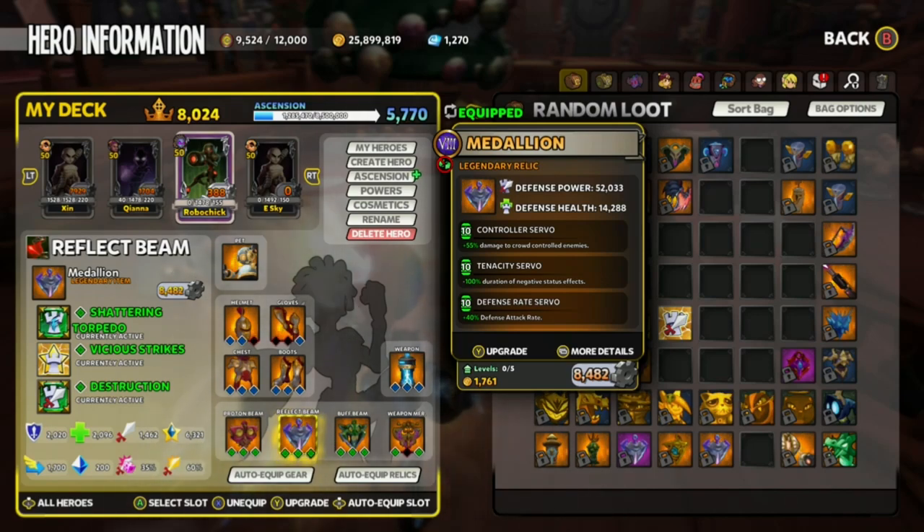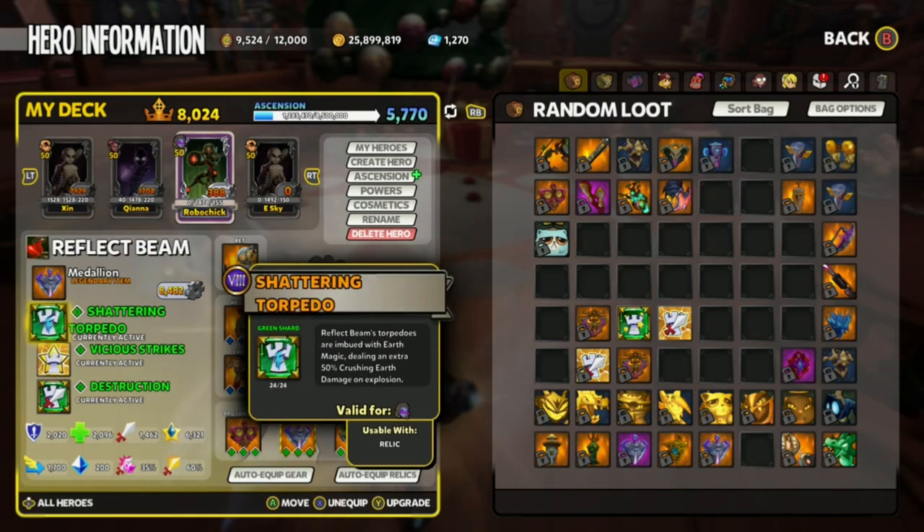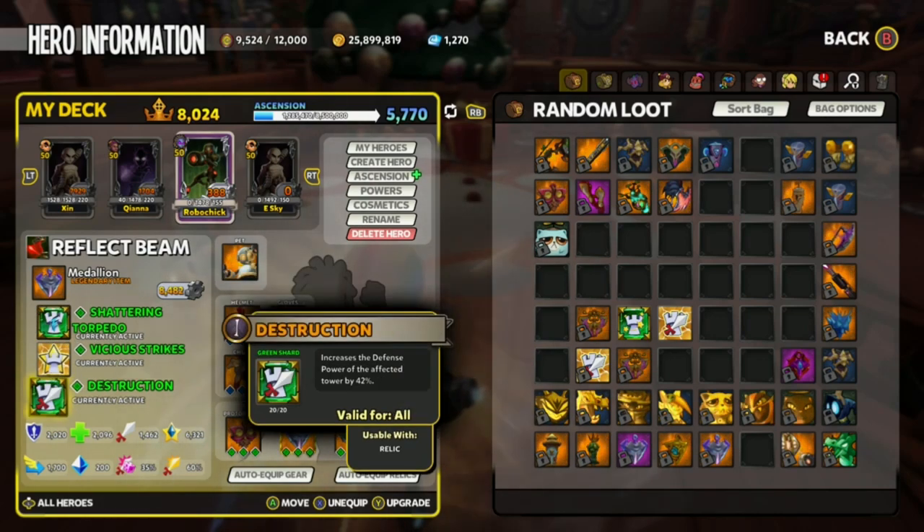Lastly, we have Controller for the percentage damage. For the Shards, we have Vicious Strikes — you can find it in Mastery or Prime. This will allow us to reach the max range for this tower. Unfortunately, you cannot cap the range without Vicious Strikes, so you must have this Shard. Shattering Torpedo you can find in Onslaught or you can go to the Grandmaster and buy it. This does the Earth damage, which will synchronize with the Proton's Poison.